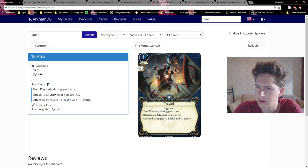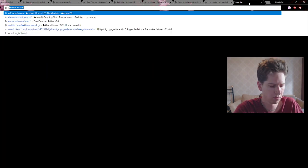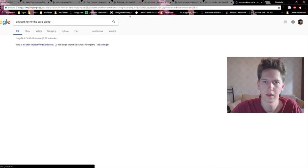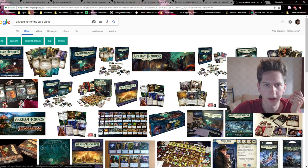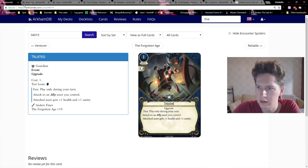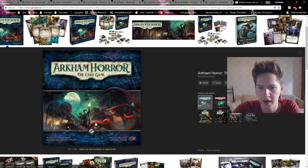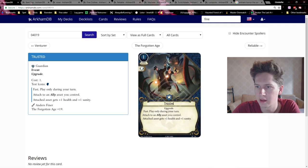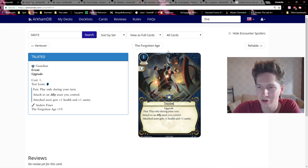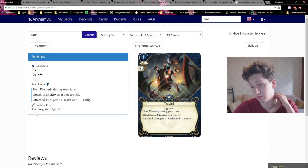The art looks similar to the Arkham Horror: The Card Game box art — a guy and a girl, just switched positions. So you play this and attach it to an ally, and that ally gets plus one health and plus one sanity.